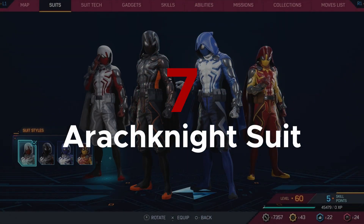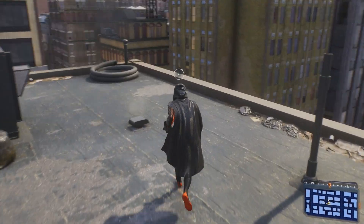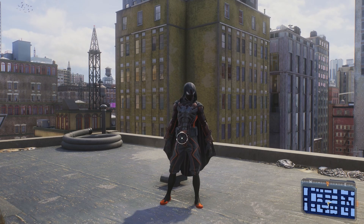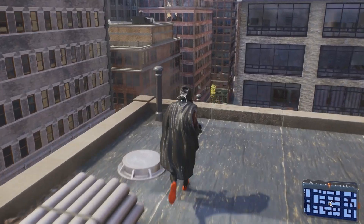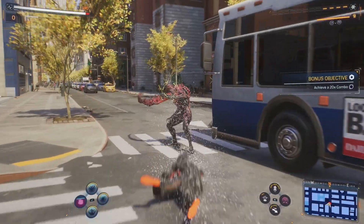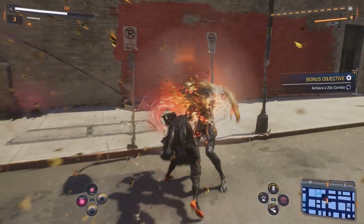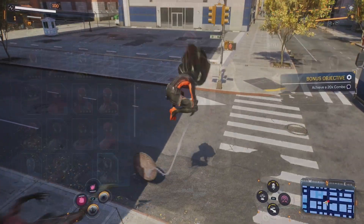At number 7, I have the Arachnite suit. The Arachnite suit was a super interesting suit — it's based off of a comic book suit that merged Spider-Man with Moon Knight, and it's a very different look for Spider-Man in a number of ways. While the cape is somewhat buggy in-game at times, as capes are wont to be in games like this, it's a fun look for Spider-Man and definitely gave me a little bit of a Batman vibe, which I kind of like. You unlock this suit at level 20, but it was unlocked at the start of the game if you pre-ordered, which was what I had done.